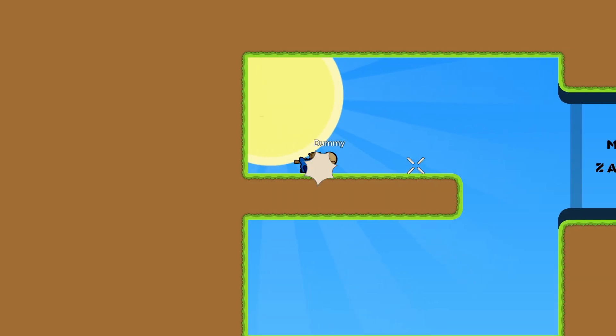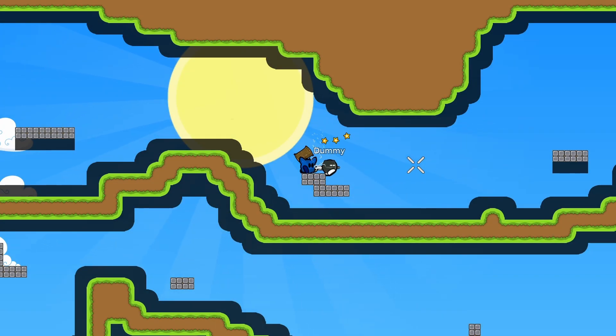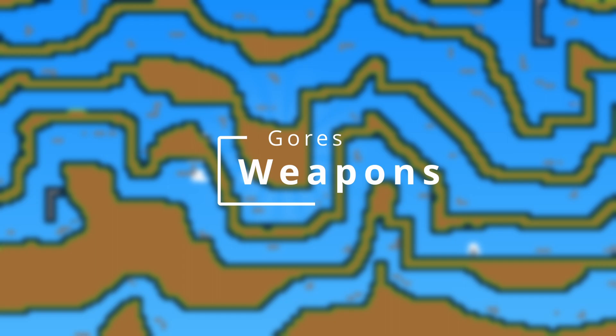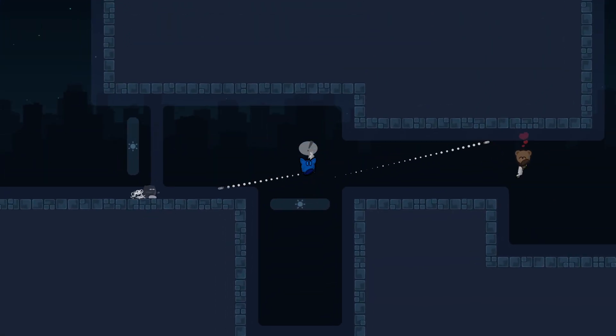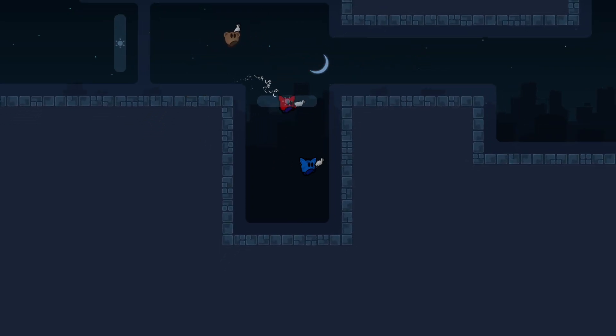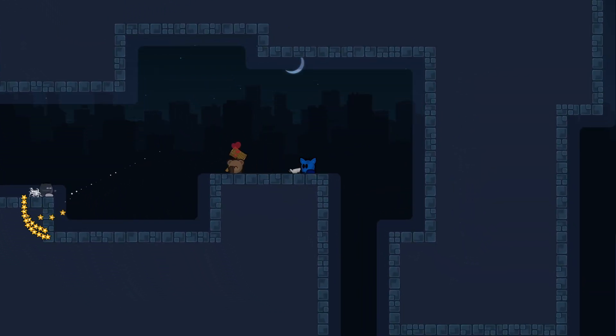The hammer is used to move and unfreeze players instantly. The pistol shoots bullets but they don't do anything to other players. Because of this, it can be used as a communication tool to point the attention of players at different things.